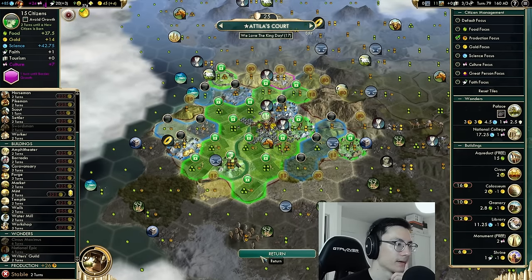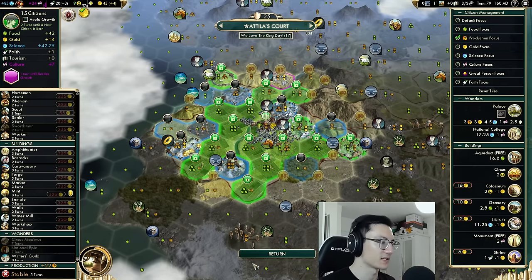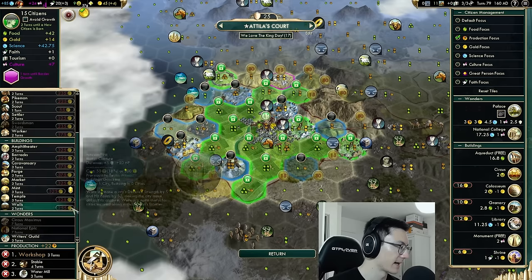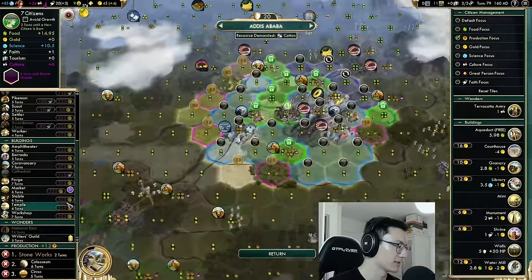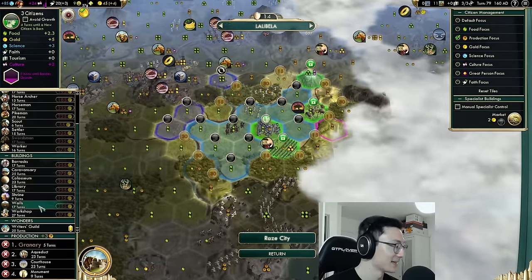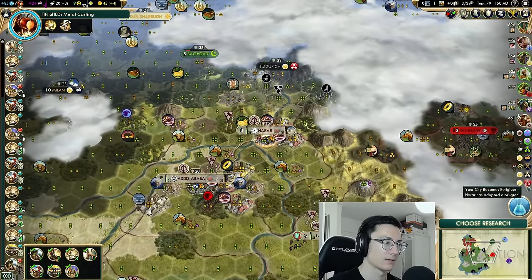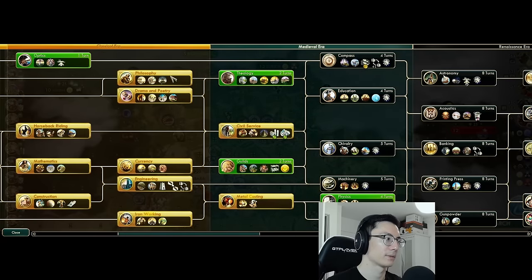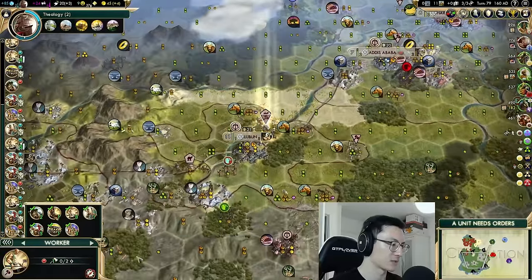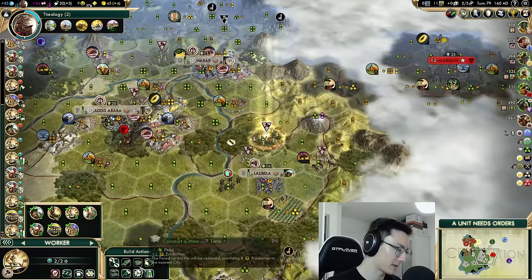Our capital is working seven three-plus-food tiles — let's get that up to eight so it grows like a steam train. We'll work all these food tiles and then focus on production. The Workshop is a much more valuable building than the Stable here, so we should switch to Workshops in all our cities. We'll get a Workshop everywhere and then also queue them up in cities where we're behind on the production queue.